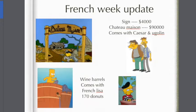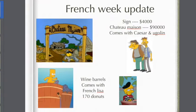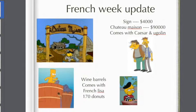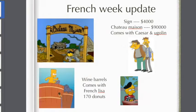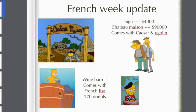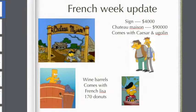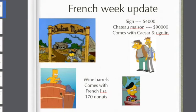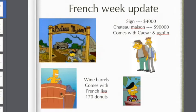So the sign for the Chateau Mansion is 4,000, basically one you can get by yourself. The Chateau Mansion itself is 9,000 and it comes with Caesar and Ogolin. Then the Wine Barrel — you get two barrels; you place one and another is put in your inventory free. And 170 doughnuts seems reasonable enough, and it comes with a French Lisa, which is a costume for Lisa. But there's more items, so let's go onto the second list.